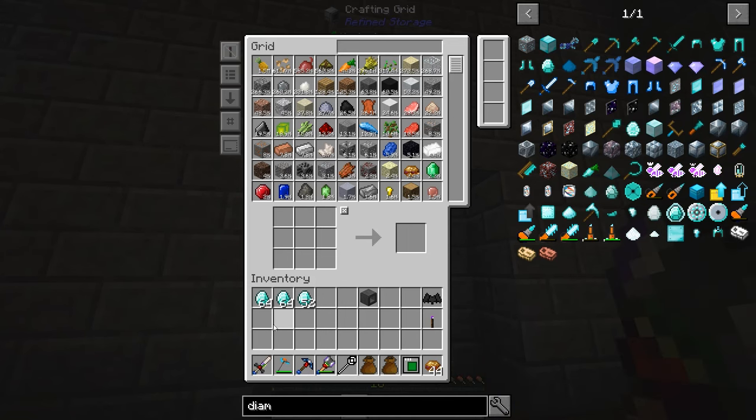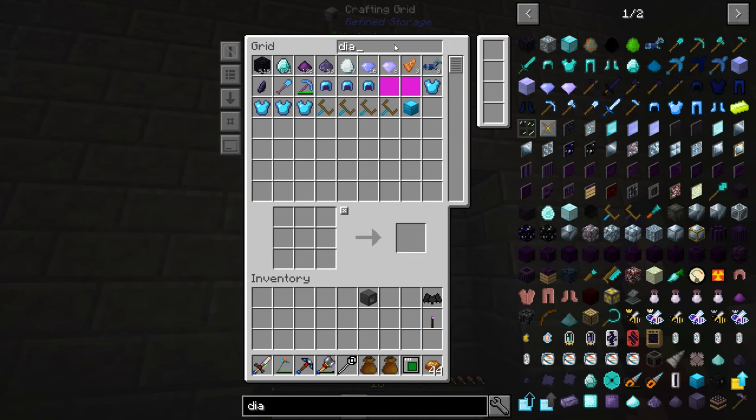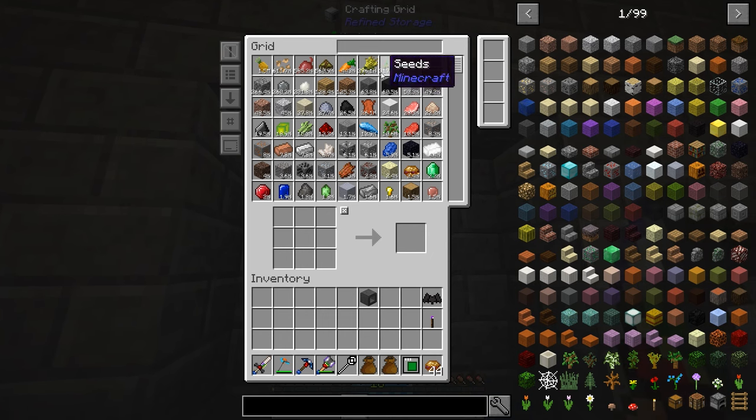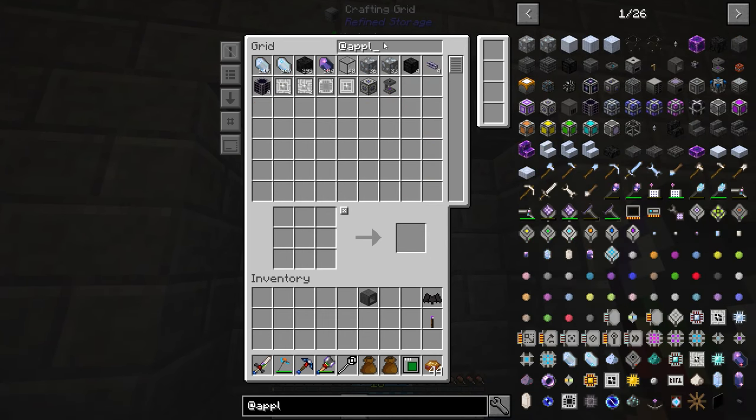Alright, I am back. We got all the diamonds — a couple stacks, should be good on diamonds for a while. So let's see how much of this I remember. I know we're going to need a couple things. Let me look at what I already have in here. I've got an Energy Acceptor. That's going to allow us to use RF power to power Applied Energistics stuff, which is important because normally it actually takes its own power type called AE.